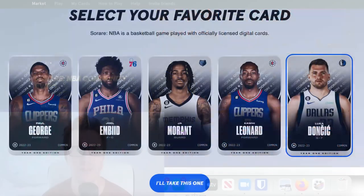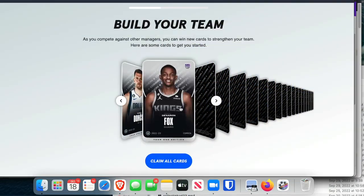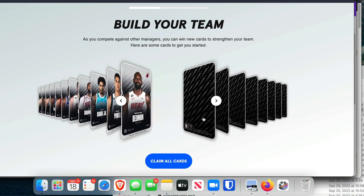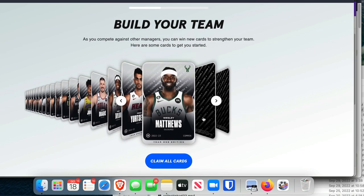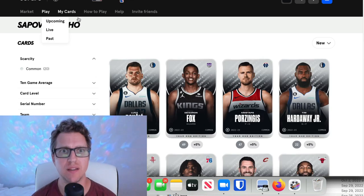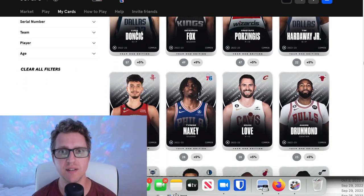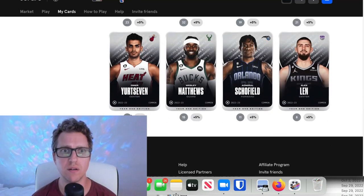After selecting your All-Star or MVP — in my case Luka Doncic — you'll be able to reveal 20 free common cards given to you just for signing up. I found that the better players were near the front and the utility players near the back. Once you've revealed your team, you can go to the SoRare website and click My Cards, where you'll see players like Luka Doncic, De'Aaron Fox, and Kristaps Porzingis, down to your lowest-ranking cards.